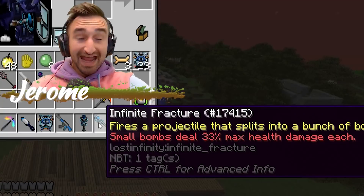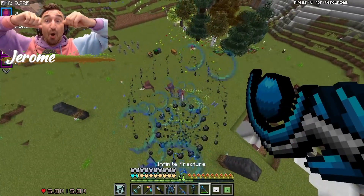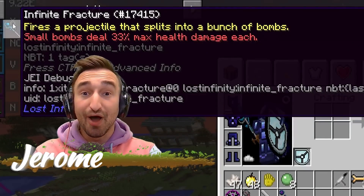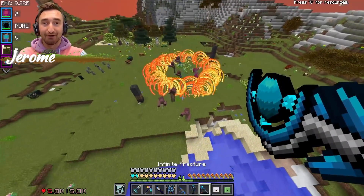Today, we create one of the most overpowered weapons in all of Insane Craft. It's called the Infinite Fracture Staff. It fires a projectile that blows up into a bunch of bombs and takes down everyone with them. With each of the smaller bombs dealing 33% of someone's total health damage, it makes this thing super crazy powerful.